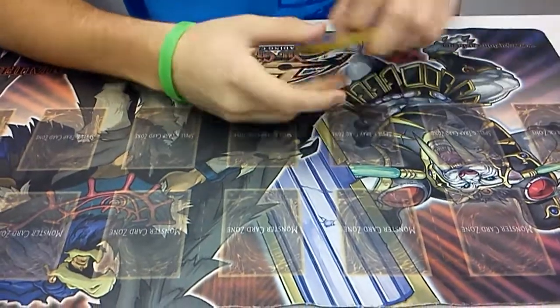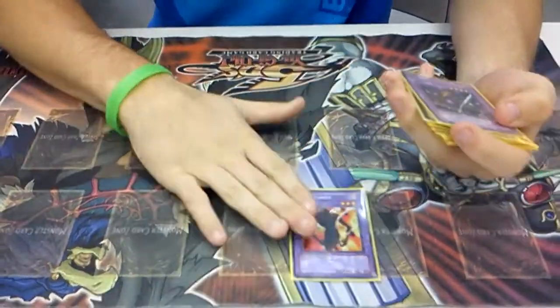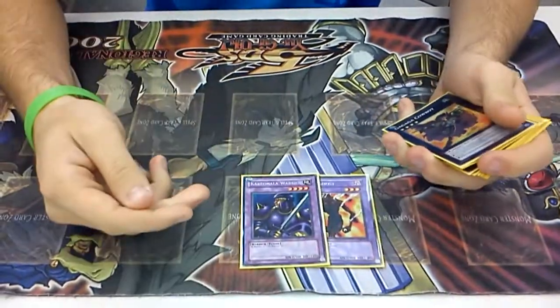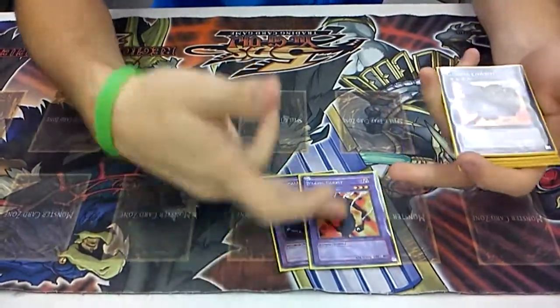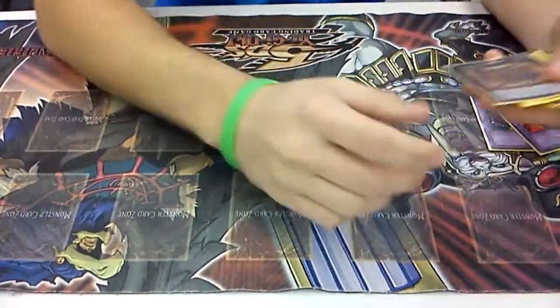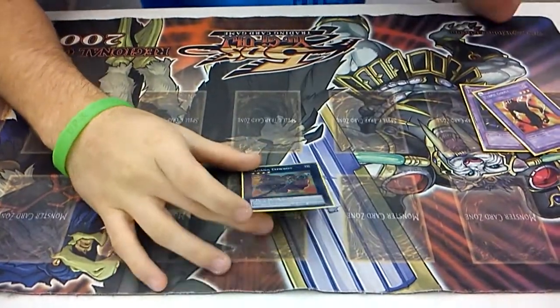Extra — there's some cards missing in the Extra that I played. For Fusion, I played one Flame Ghost and one Kavanola Warrior, Level 3 and Level 4. One Cowboy — he won me like two games today. It was actually really good.